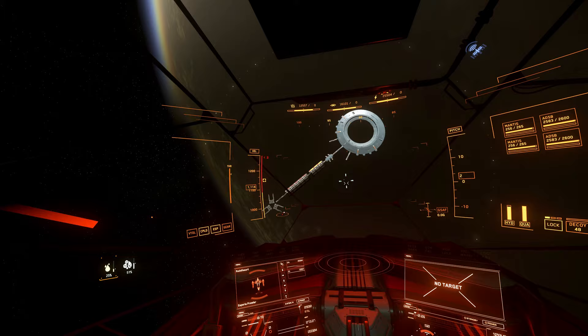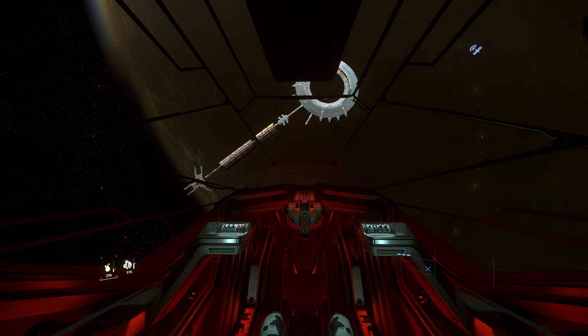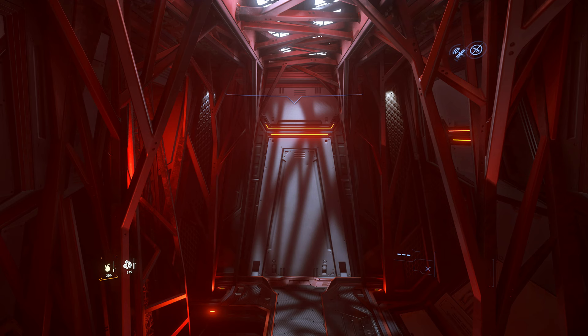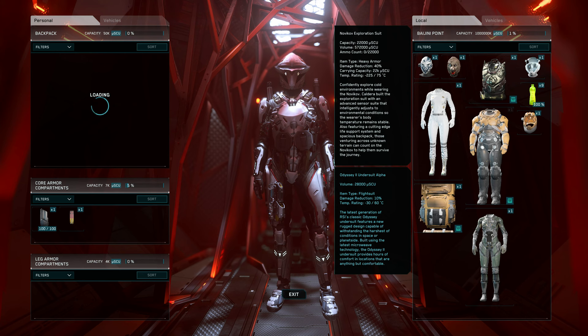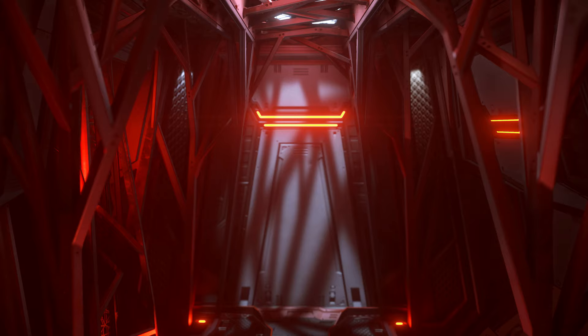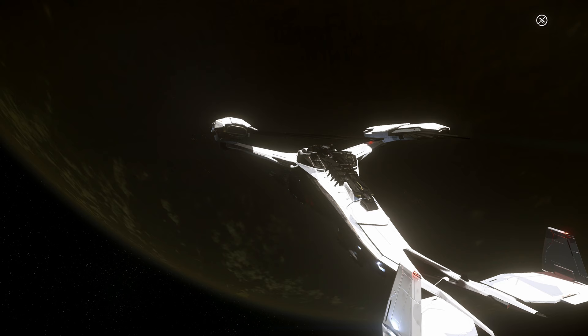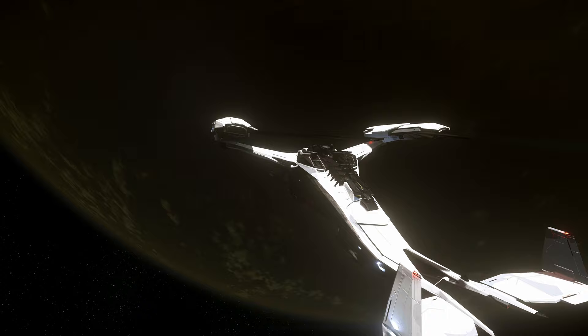You can access the local inventory of any station as long as you're inside the armistice zone. This means you can quickly fly through the space around the station and switch out your gear. If you store things in a specific way tailored to each kind of job, you can just fly through and swap out your gear for whatever next job you have lined up. This also works for planetside outposts.